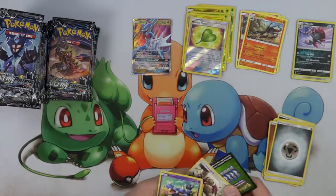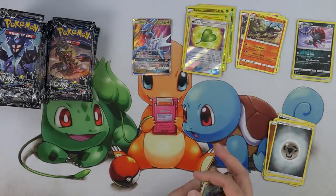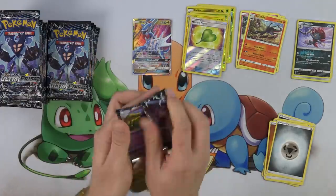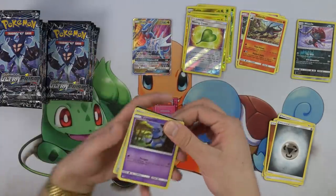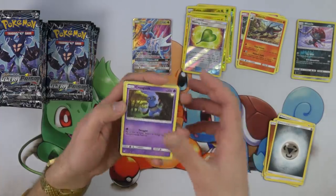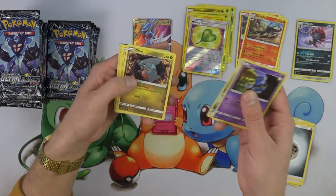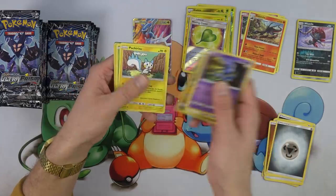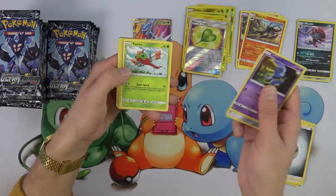Even though I've seen some of the cards and their translations, I haven't actually gone through and looked at all the commons and uncommons as far as their translations go. I feel like there's been a lot of Croagunk cards as of late — as funny as that might be. There's the Gible. Pachirisu. Yanma.